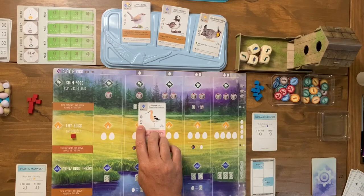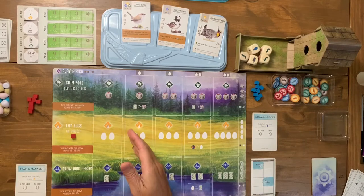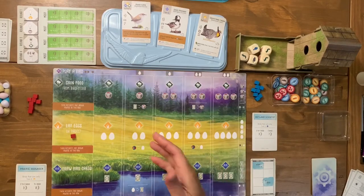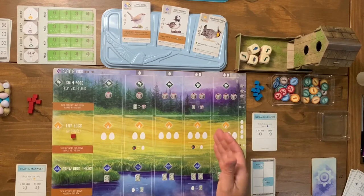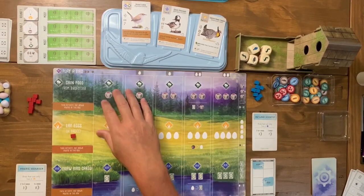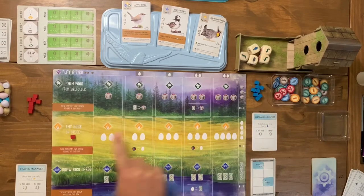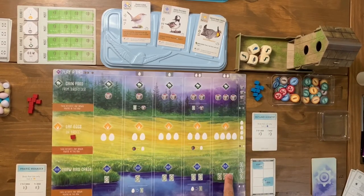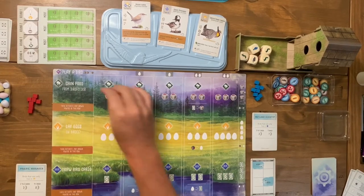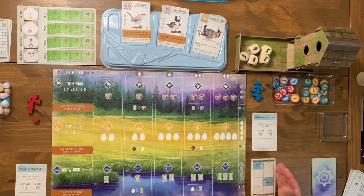In the grassland row you get to lay eggs on birds. Birds have a certain value of eggs you can lay on them and a certain type of nest. For example, one bird might hold two eggs while another holds four. You need eggs to play new birds, and you also get a point for every egg on your board at the end of the game. The third row is draw cards — this is how you get more bird cards into your hand. So a straightforward loop is: play a bird, gain food, lay eggs, draw bird cards.